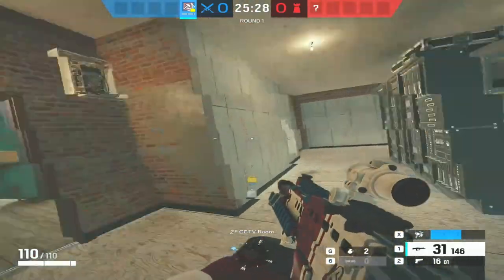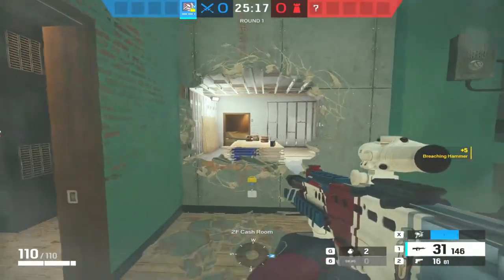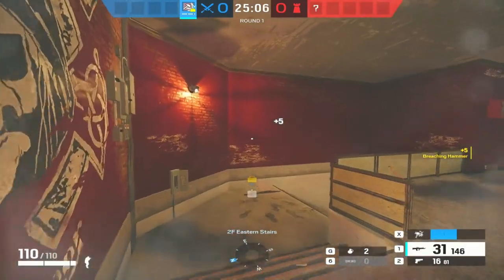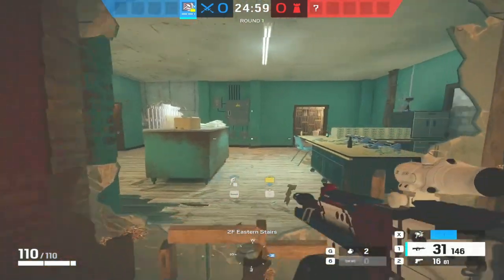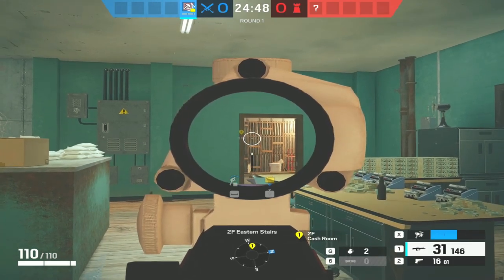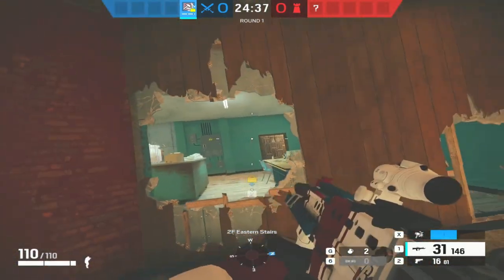There is a bit of mastery to the hammer because there are a few things you can do to benefit yourself. If you just walk up and sledge the wall at normal height, it makes a hole but you can't go through it - you have to do another animation to vault over. However, if you crouch as you go up to the wall and swing your hammer, you'll be able to walk through the wall straight away. You want to reduce the amount of time you vault because when vaulting, your crosshair moves up and down, making it hard to keep head height.